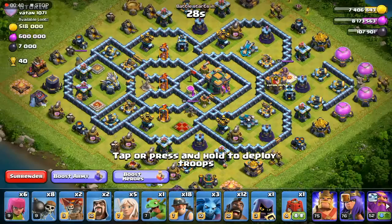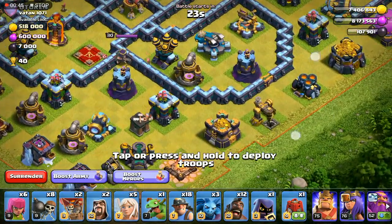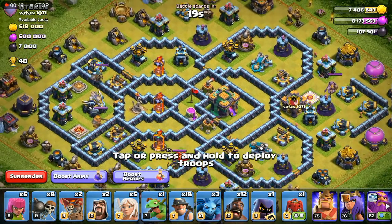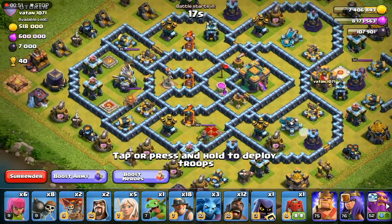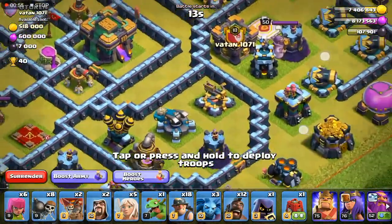I'm actually a bit nervous because I normally don't do this. Let me have a look at this base. Now what you need to do is find out how to attack first. Problem with this base — I've never seen it before. I have no idea where to attack it. Should I attack the eagle, or come from the flanks, like 6 o'clock or 12 o'clock?